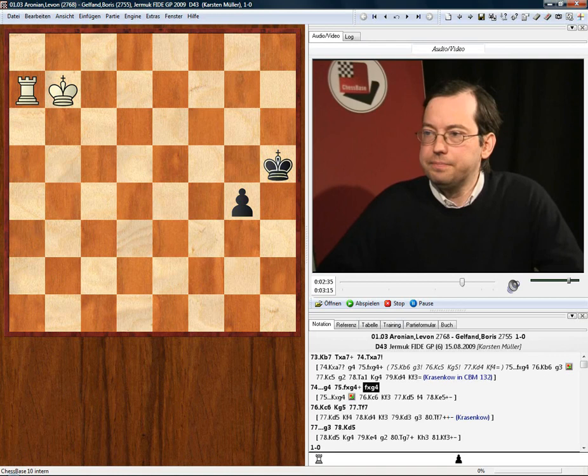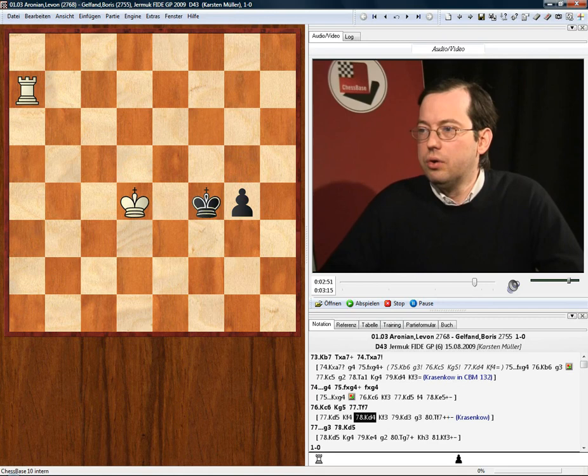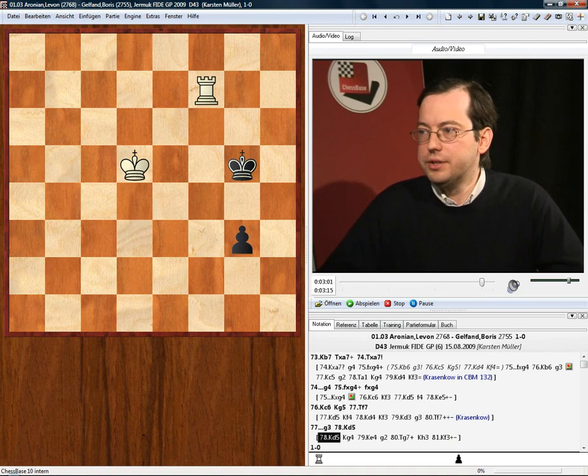Gelfand took with the Pawn, but it didn't help. Aronian played a nice move and technique to avoid body checks: Rook F7. It's unnecessary — Kd4 wins as well because of body check and White wins — but Rook F7 is a nice move to avoid any body checks and wins as well. So Gelfand resigned. That's a typical end of such a race. The G-pawn falls and it's over.